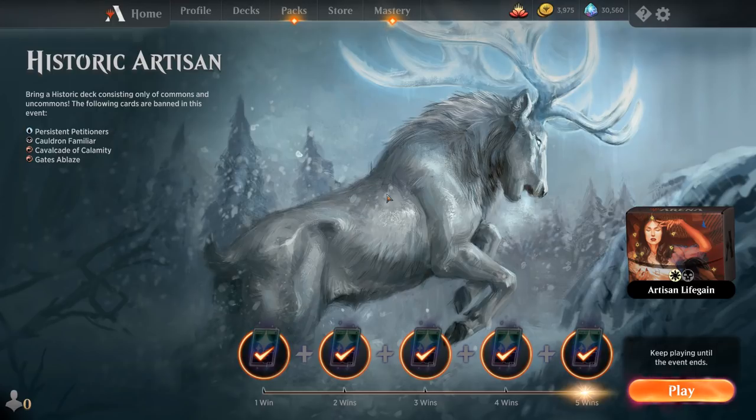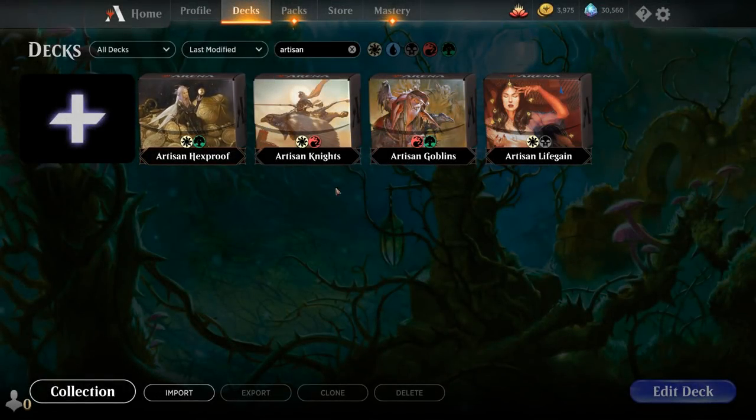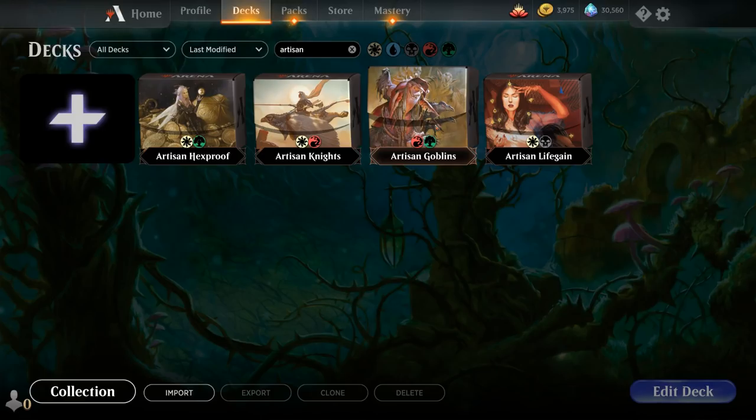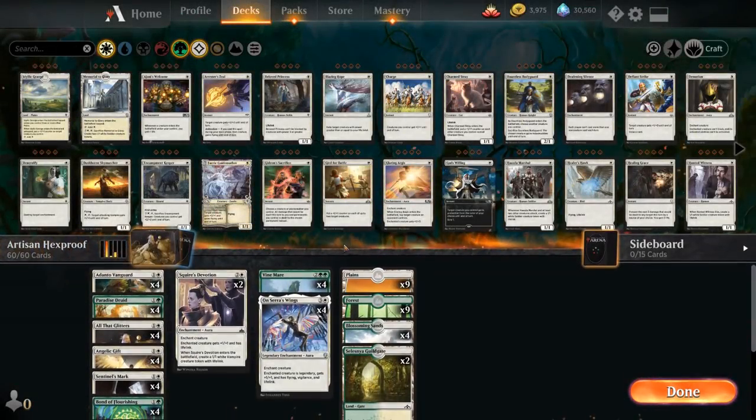Today we're taking a look at the Historic Artisan event, and in today's special 4-for-1 episode we'll be taking a look at four different decks: green-white hexproof, Boros knights, red-green goblins, and black-white lifegain. First up we'll take a look at the hexproof deck.